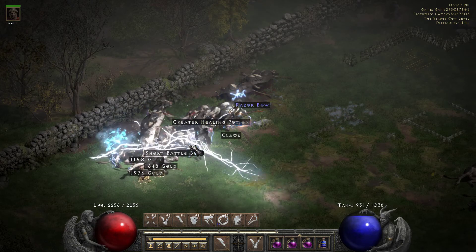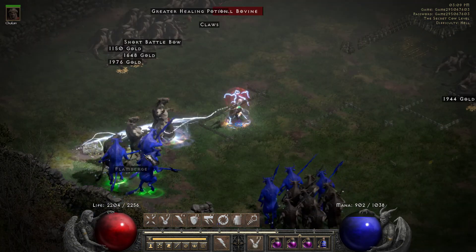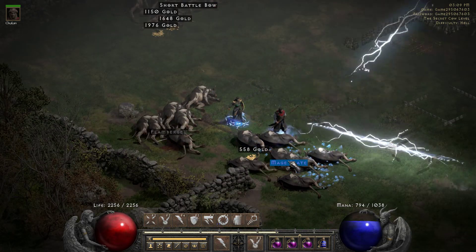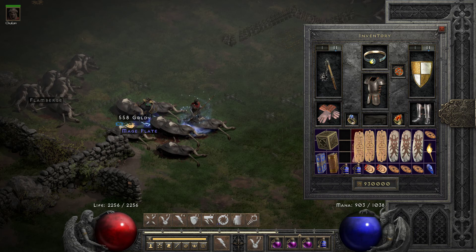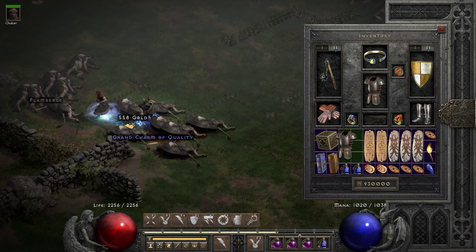It usually takes me, on average, between about three, four minutes or so to clear the cows. Sometimes longer. And I admit, I don't usually always hit up the chests or anything — which I should. I get grief from that from my friends all the time.